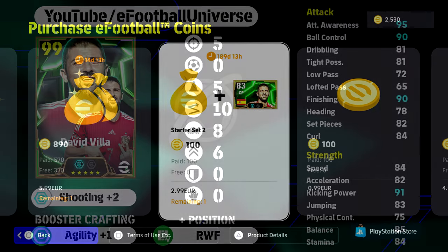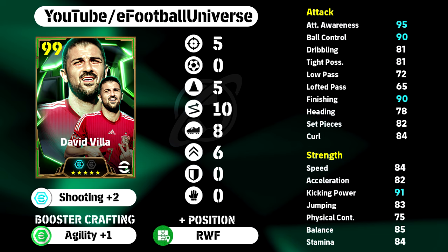Now David Villa and Pep Guardiola are actually going to cost you coins. This is the version of David Villa that we've gone for here and we're going to be giving him the booster agility plus one. If you can train him as a right winger, brilliant; if you can't, that's fine as well. You don't really need it if you're playing him as a CF or a left winger. He already has those positions by default. There's the breakdown of his stats — feel free to pause the video.